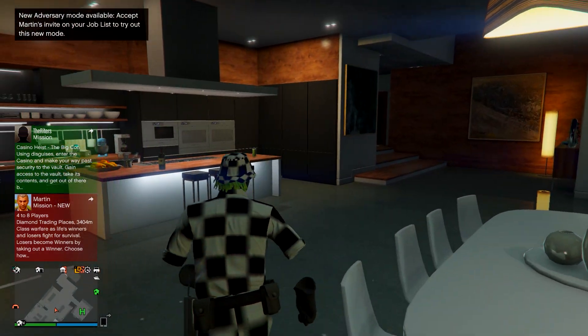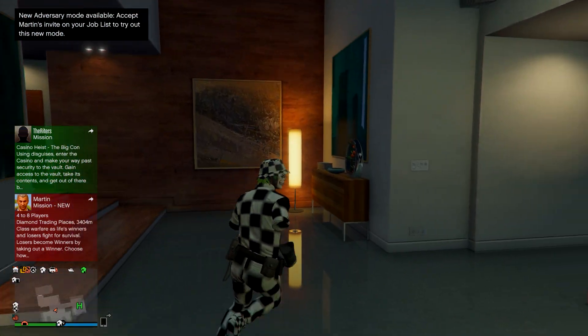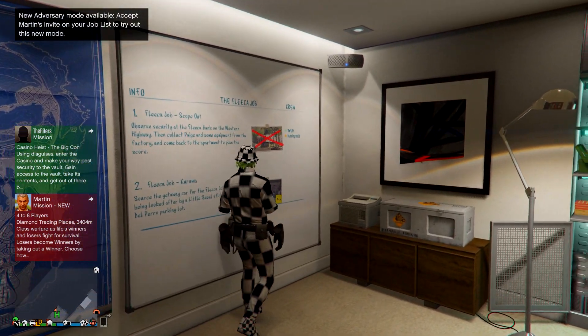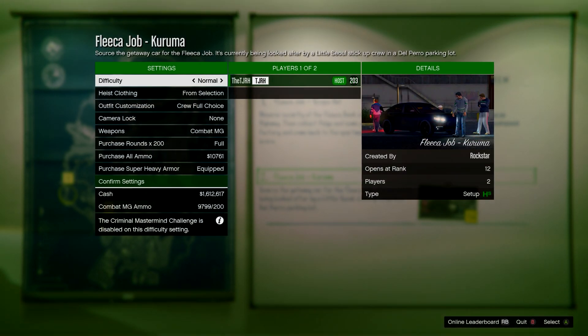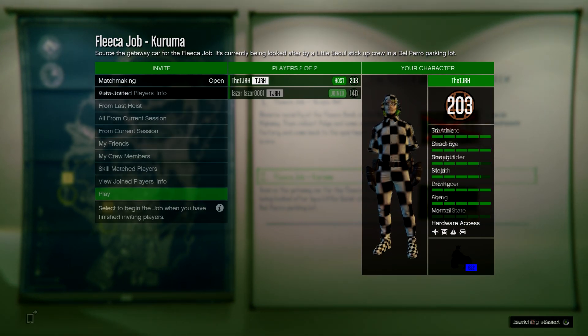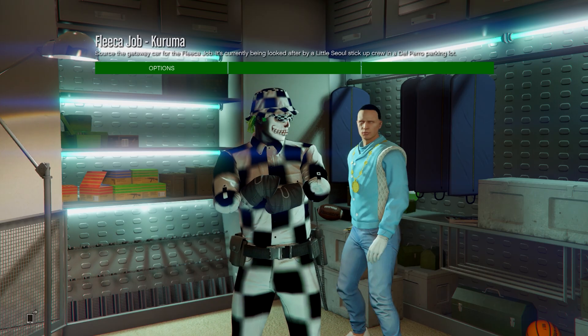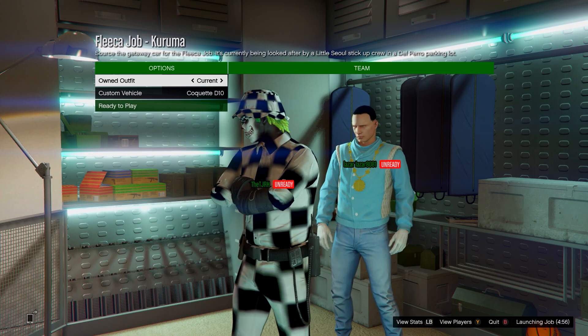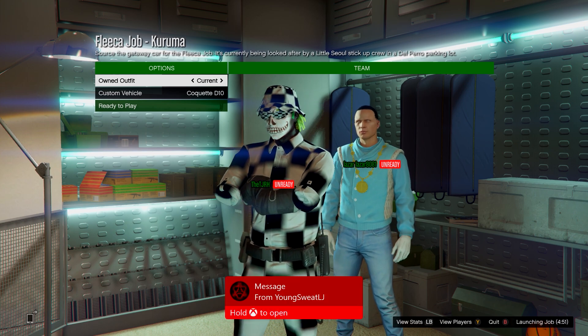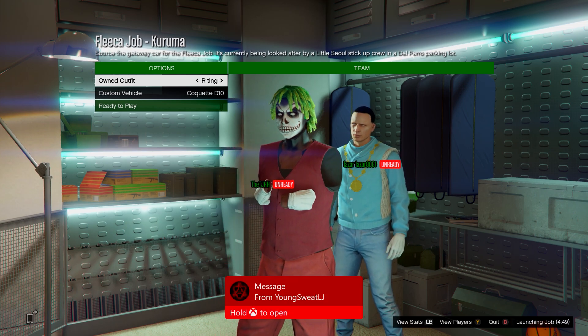Go to one of your apartments with the heist board and head over to the heist board. Press right d-pad and start up the Fleeker job Karuma — make sure you've done the first setup and start the second setup. When you load in, go to heist clothing, set it to player saved outfits, invite anyone and start it up. On the owned outfit menu, scroll one to the right — nothing happens yet, just get the other outfit — then ready up.